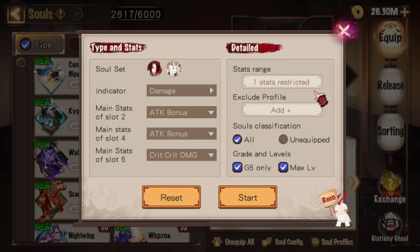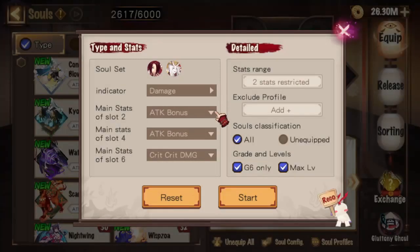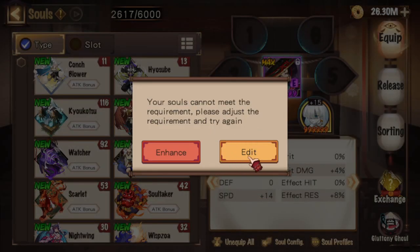If you had specified rules that are impossible for the calculator to build any set with, then it will return an error message. For example, telling the calculator that I want a 200-speed Seductress-Songstress Ubame while forcing attack indicator for slot 2 will be giving the calculator an impossible job, and so it will return an error like this.